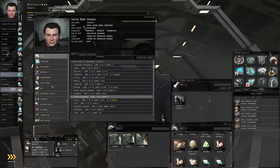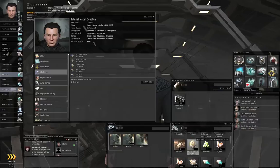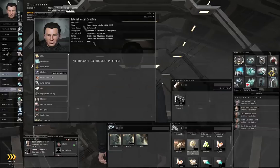I've mentioned before how the attributes that you have affect your skill training times. So if you change how your attributes are mapped, some skills will train faster, other skills will train slower. Implants will increase your attributes. Right now you're at 20 across the board except charisma, which is 19 — that's the default starting off. Right now you don't have any augmentation.